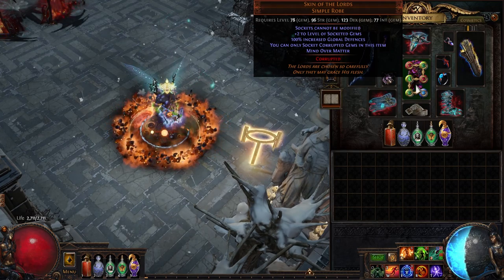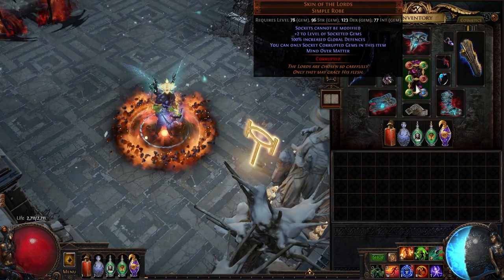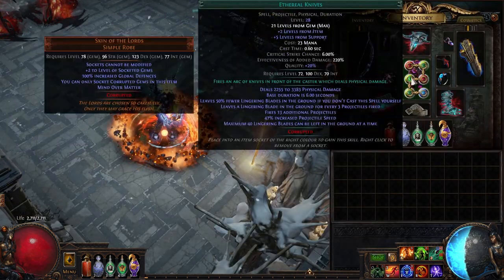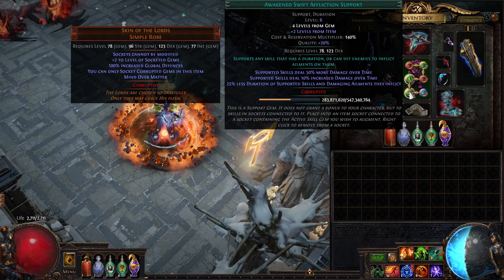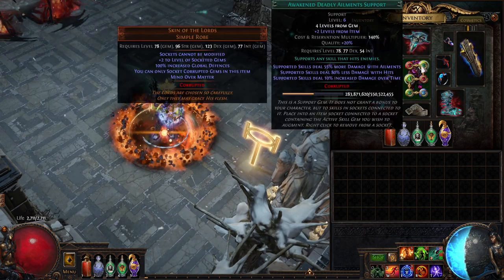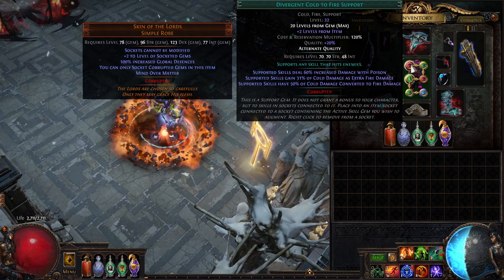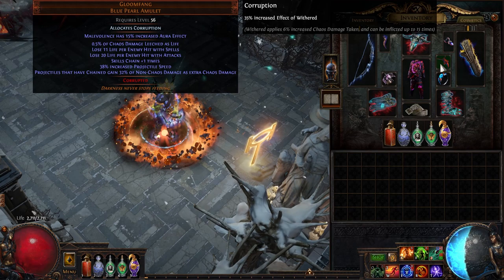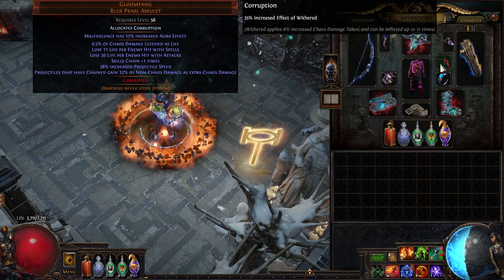For armor we went with Skin of the Lords with Mind Over Matter on it to save us three skill points. The fact that gems have to be corrupted doesn't really matter much as they're going to be corrupted eventually anyway. And because we easily hit the damage over time cap for pinnacle bosses, there's not a lot of pressure to min-max our gems in this way. But if you wanted to, a 21/20 EK is like 60 chaos, so there you go.